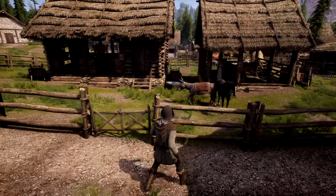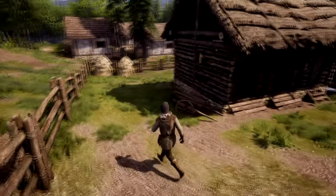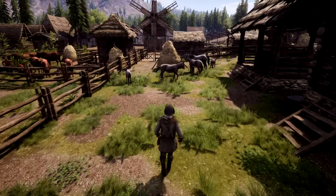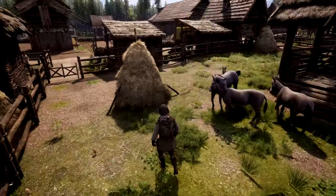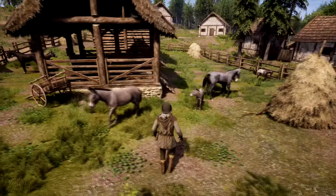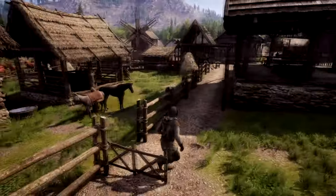This area is basically just the donkey shelter and the stable confined in one area, like a big rectangular space. We have some hay. Here's all the animals hanging out together. We got some babies — a baby horse and a baby donkey. This is our little stable area.